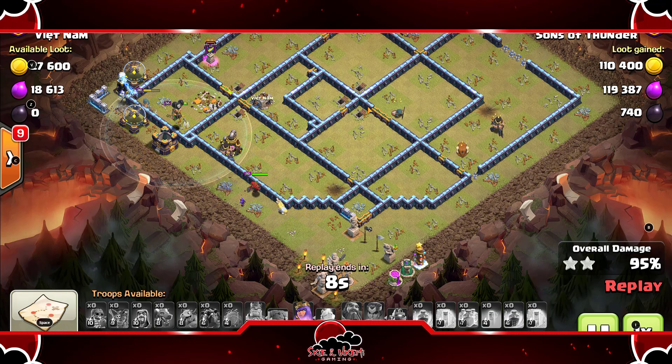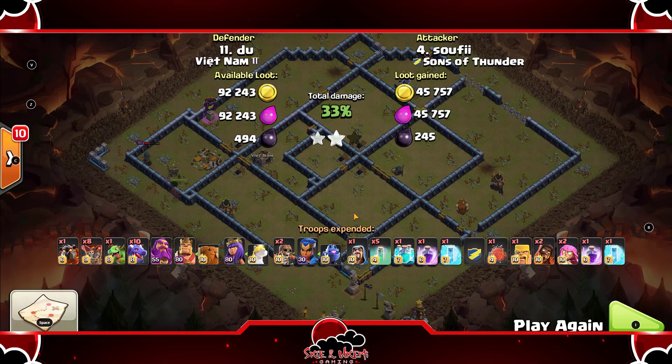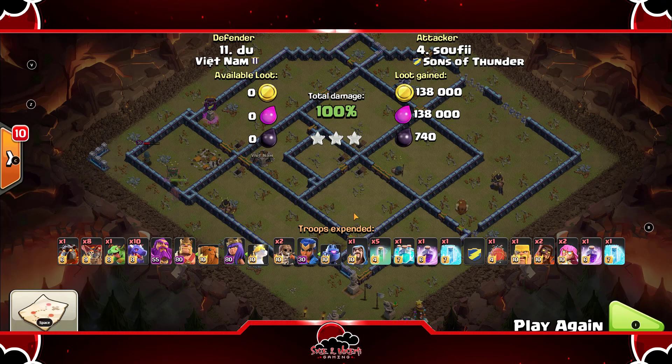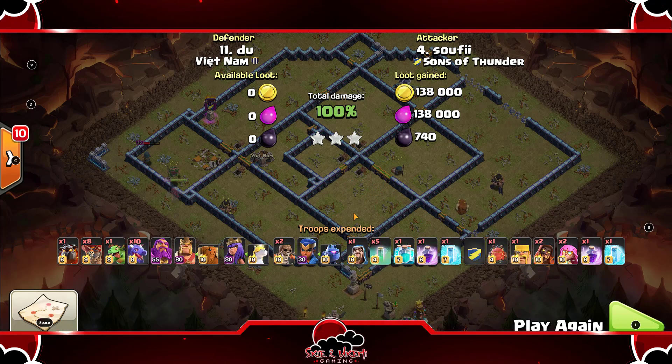This is going to be a triple — queen pops her ability, there's the triple. Speeding this up because we already know it's a triple. Another amazing war attack from So — that's the six-pack in war. This attack strategy is nuts; shout out to Itsu for the super wizard and super archer blimp with the clone spell — totally nuts. If you found this video entertaining or helpful and want to try this new attack strategy, smash that like button, subscribe to the channel, and hit the notification bell to join the notification gang. See you guys in the next video — peace.